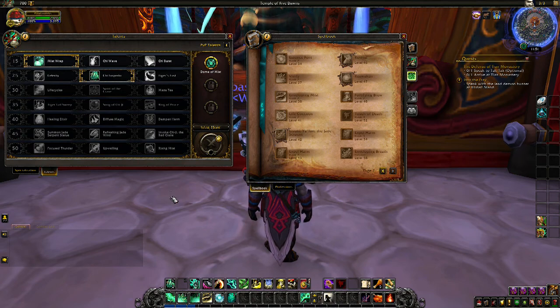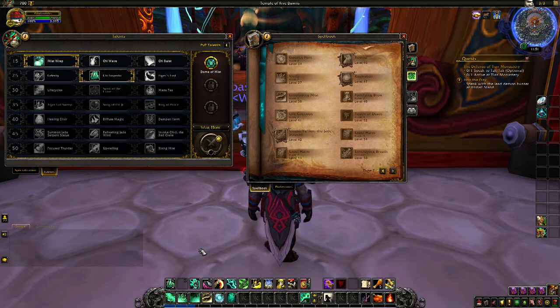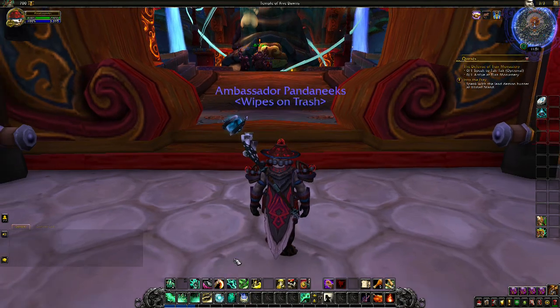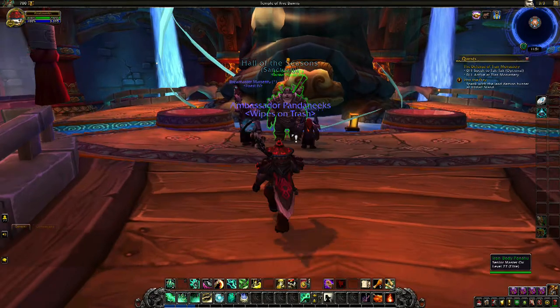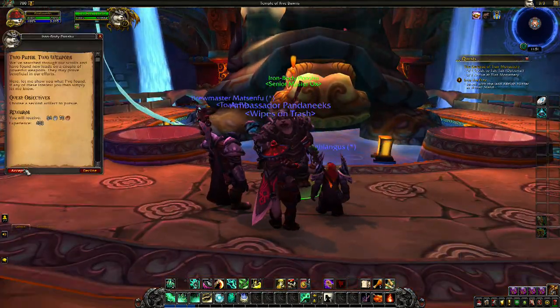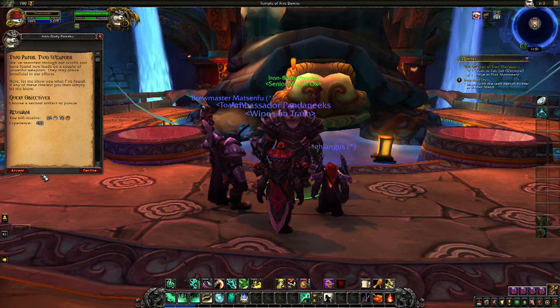I had Manatee earlier — it's gone now, will be available again at level 30. Anyway, I've gone ahead and equipped a staff for intellect and we're going to be going after the Mistweaver artifact.